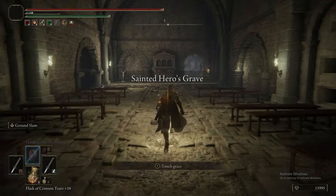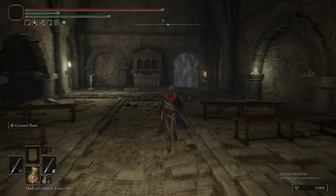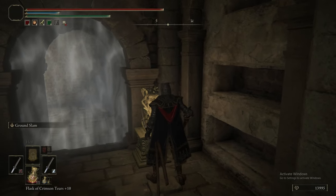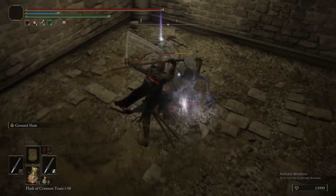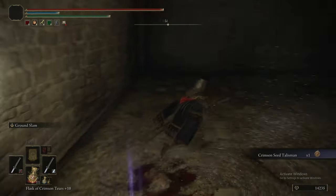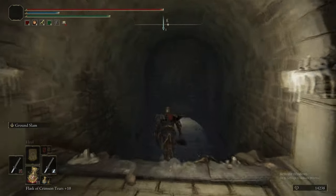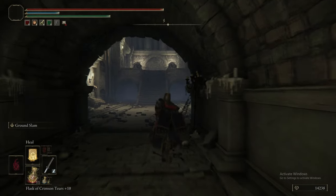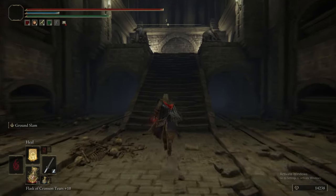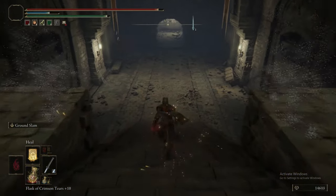Your reward for killing the Black Knife Assassin is the Black Knife weapon — the first weapon with access to the Destined Death status effect. If you have the stats for it — and it's not hard to achieve — you can use its Ash of War, which is a projectile that inflicts Destined Death on enemies. It takes out a big chunk of their HP and continues draining HP for a while, giving you roughly a 10% advantage versus every boss you fight. It's a very powerful tool if you're struggling with a particular boss.